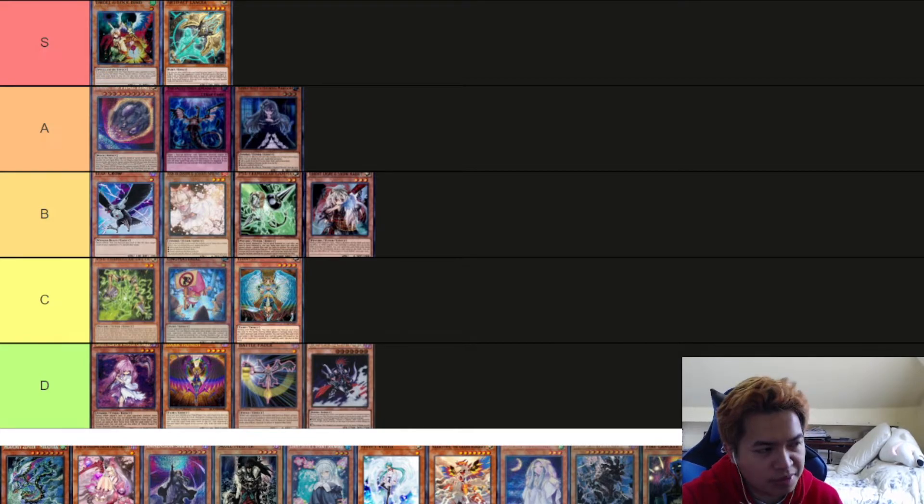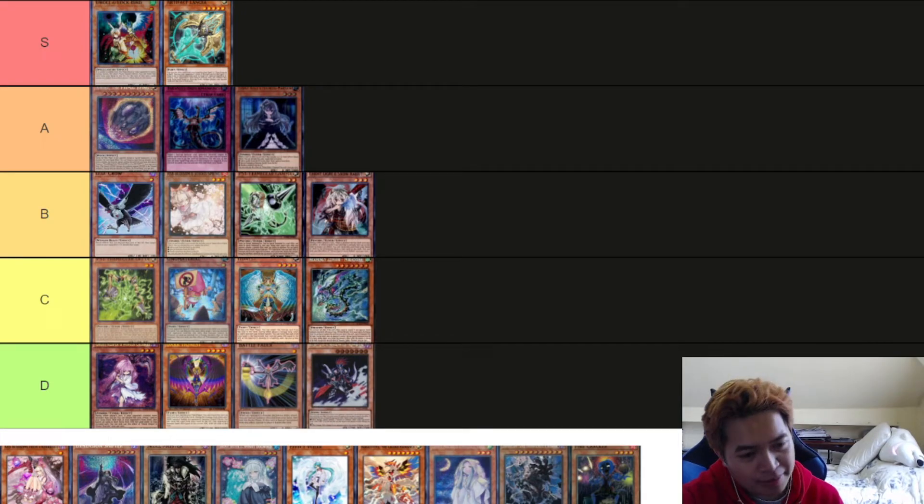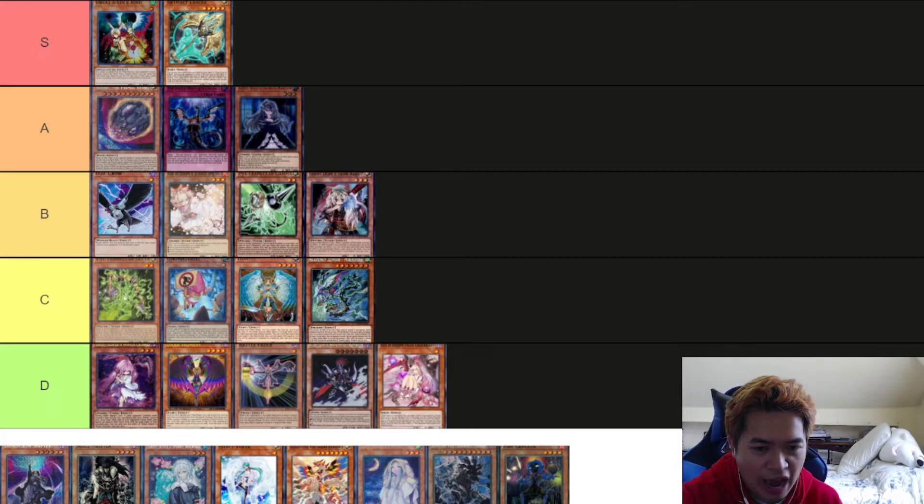Mirror Door — I feel like there's going to be some application with this card in the future, but right now it's just not happening. Red Blaster of the Underworld — same idea, but I've never seen anybody resolve this card, so it's going to be D for me.